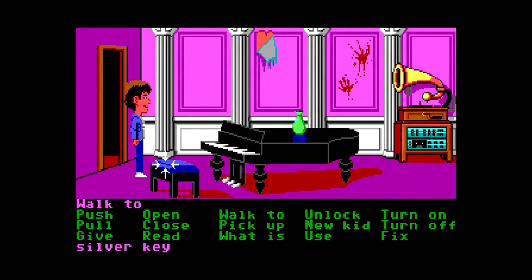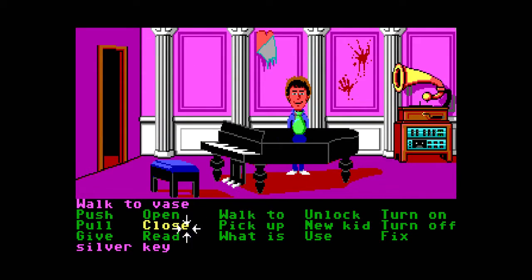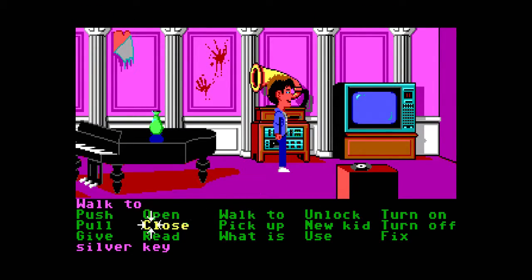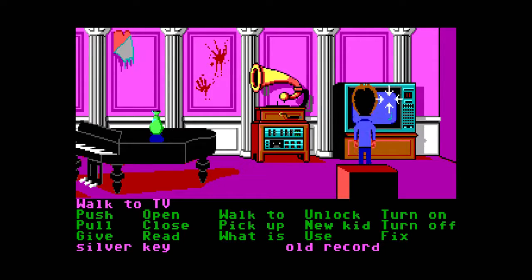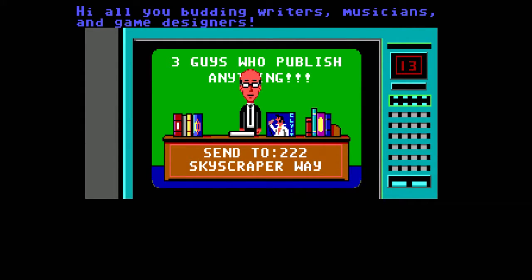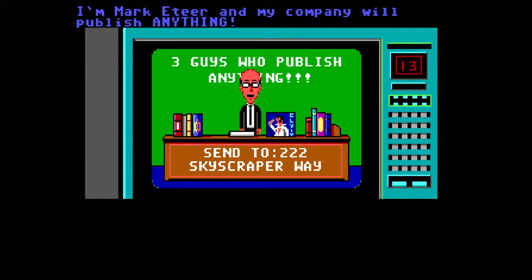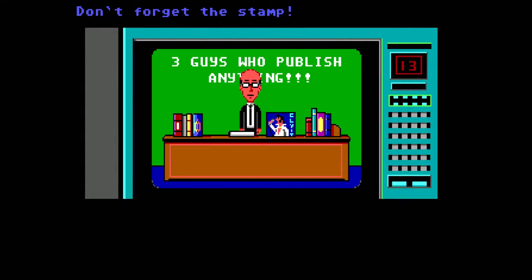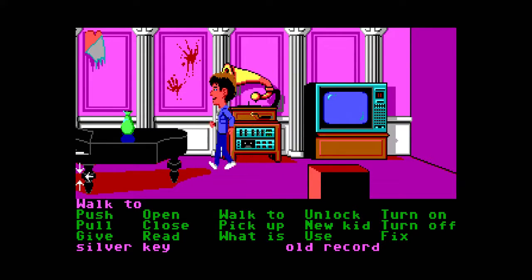Why is there blood on the wall? We've got a vase here - let's pick that up. There's a lot of blood on the floor as well. Oh, a CD - it's obviously a valuable antique. Let's pick up this CD - an old record. What's on the TV? 'Hi, all you budding writers, musicians and game designers - my company will publish anything sent to 222 Skyscraper Way. Don't forget the stamp.' Maybe we've got to remember that address.